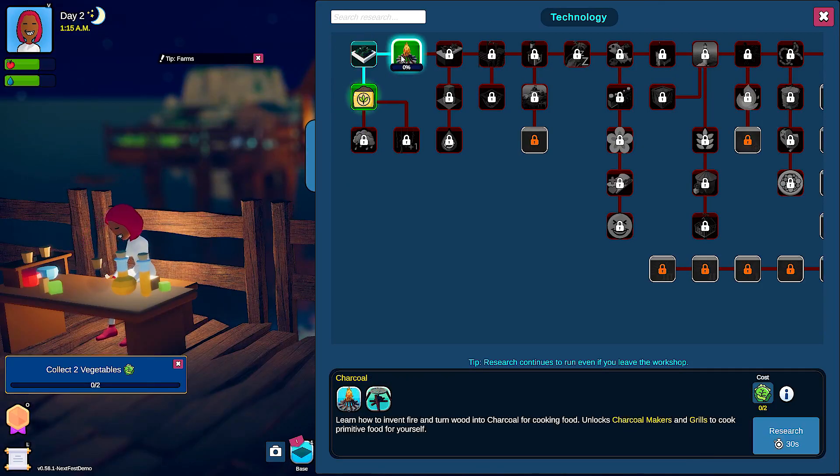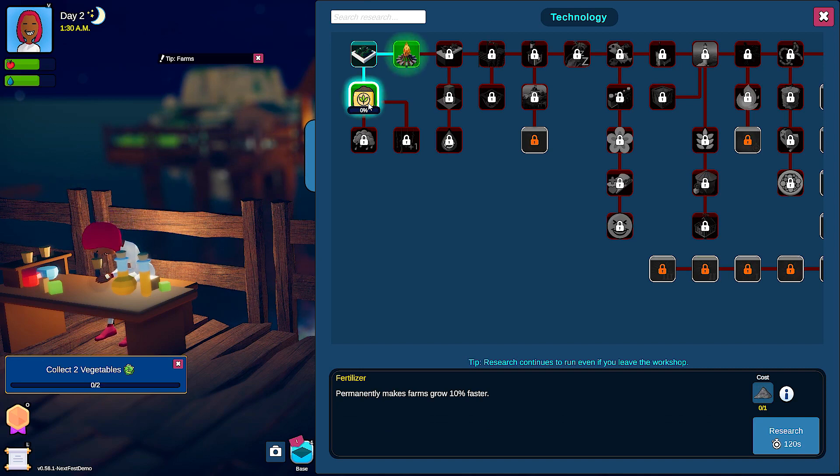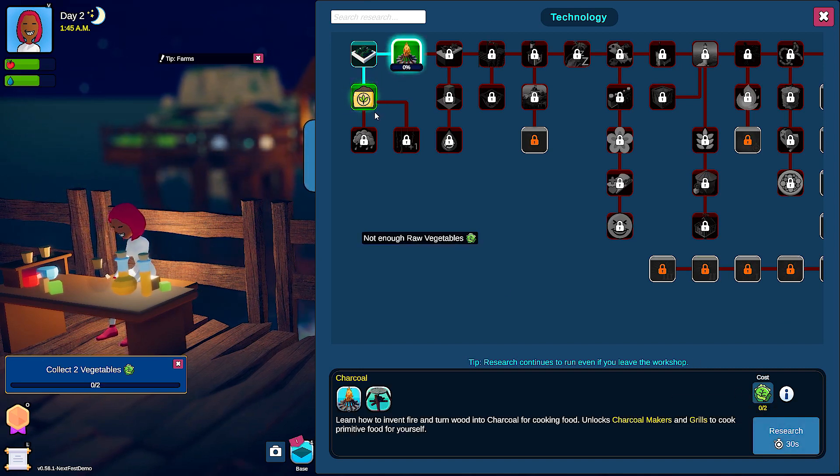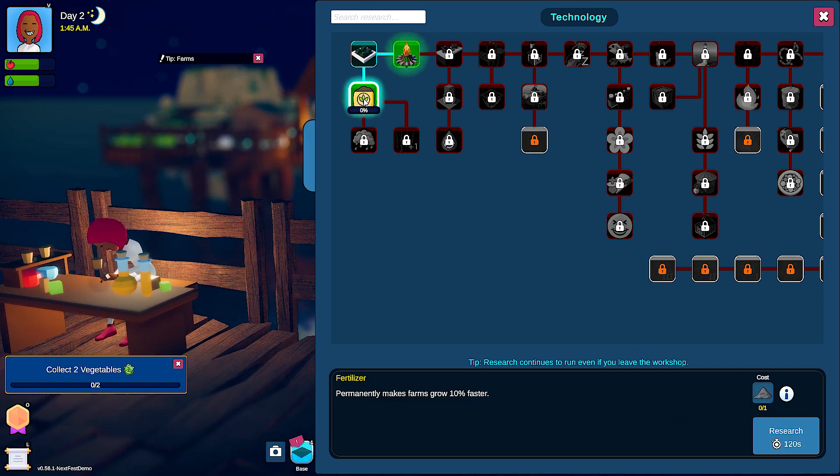How's the research going? Charcoal — okay, so I can make fire, so I can cook. Fertilizer. Let's do the fire first, I feel like that's more important. I need raw vegetables — looks like I can't do any of that yet.